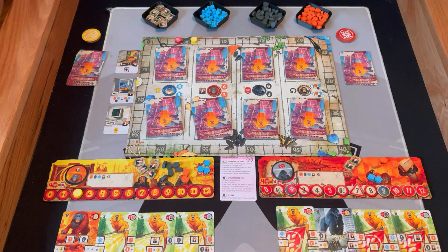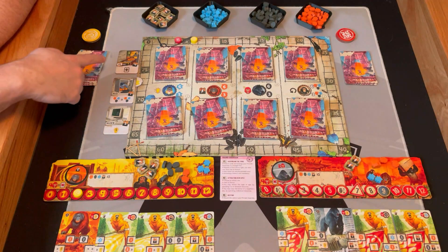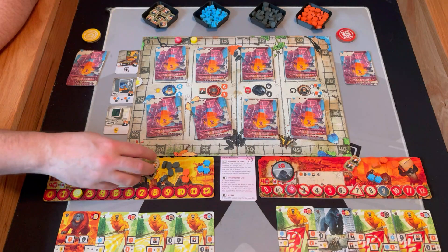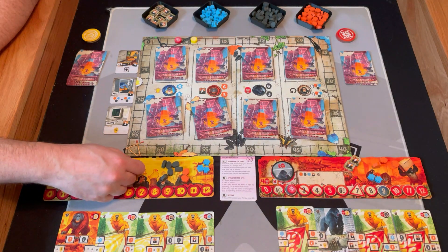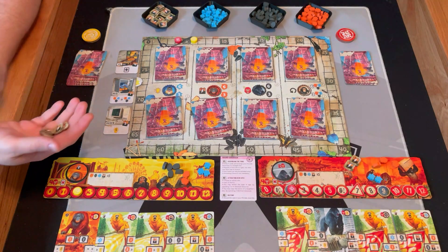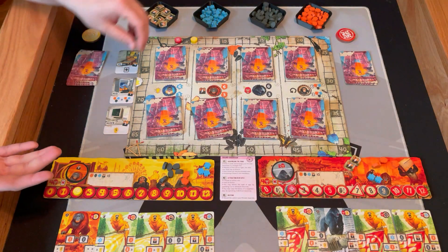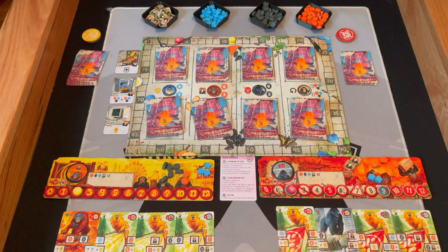I'm going to activate one of these player board bonuses. I have five batteries so I'm going to spin it. You can activate each of these once during the phase it indicates — phase one, phase two, phase three. This one lets you draw an extra card or trade some goods, but I want the five points so I'm taking five points. It's a race to points.